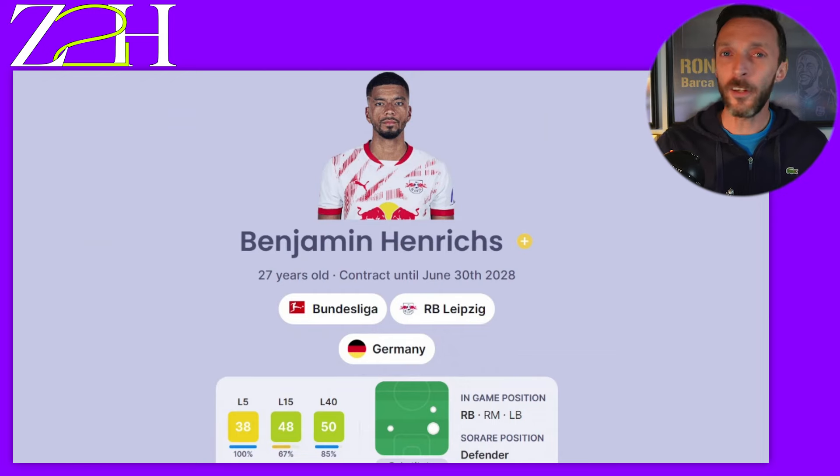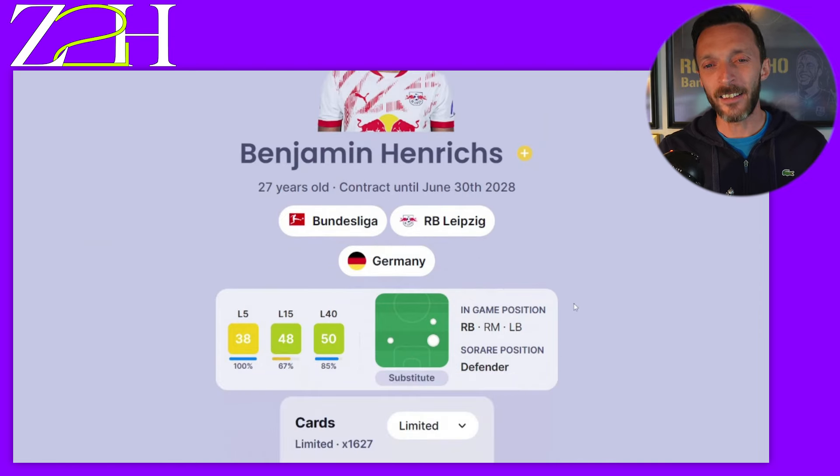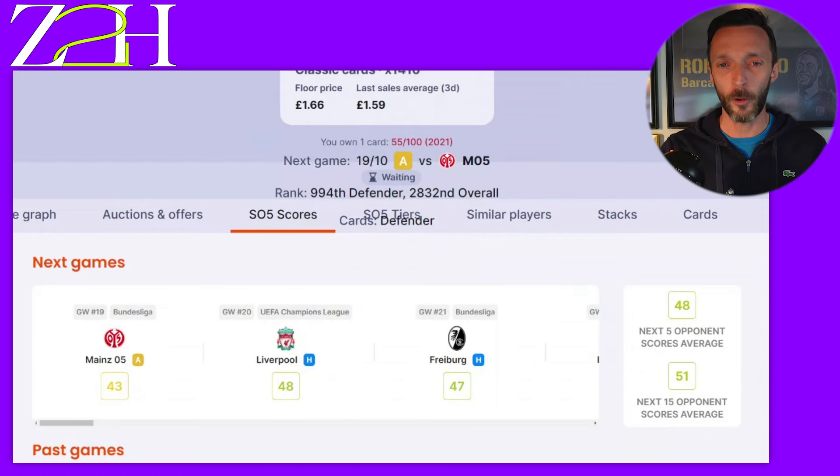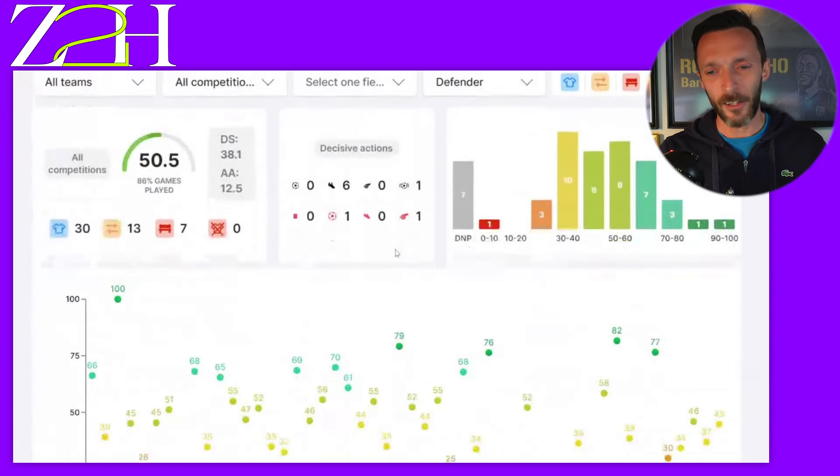Last week's call to the Sorare scouts and managers around the world was: who is the best budget Bundesliga card we can bring into the zero to hero series? A guy that can hit the heights we need but is firmly a zero — very nominally priced but still good enough to do the scores. One of the most voted-for players was very familiar to my gallery and channel — Benjamin Henrichs of RB Leipzig. He's actually just left the Germany squad with a bit of an injury. I'm a big fan of Henrichs — he's a right back but could also play defensive midfield. He's a really good footballer who finds himself in the final third, loves popping up at the back post, and loves playing a ball in from the edge of the box.